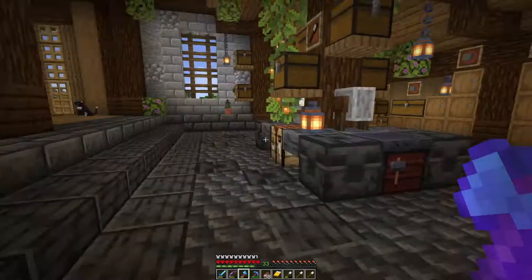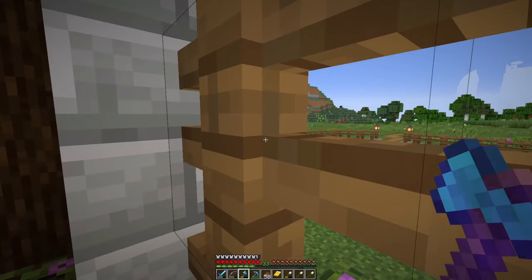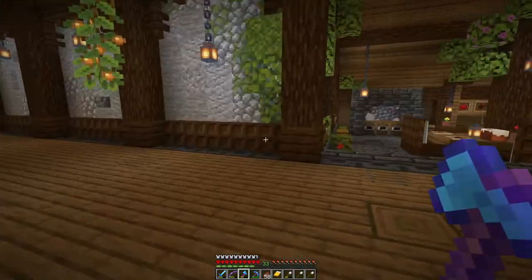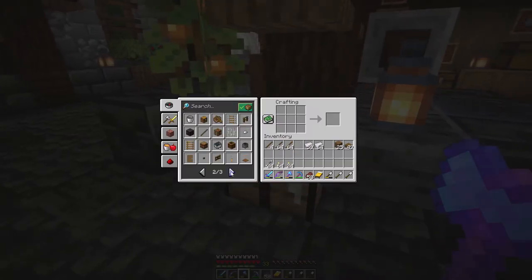Today will be about villagers. Villagers are basically the way to win the game, and we have a village nearby, meaning we will have a look at them and try to bring some of them over here. What we need to do that is a lot of rails — let's make four stacks, that should be enough.